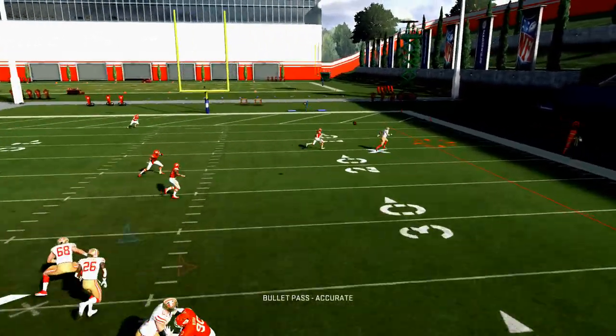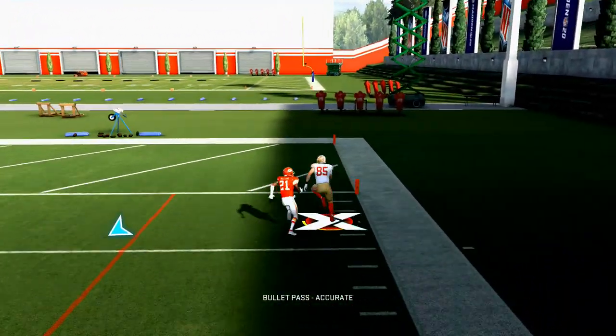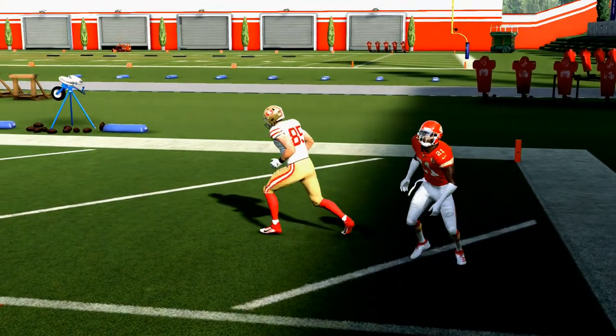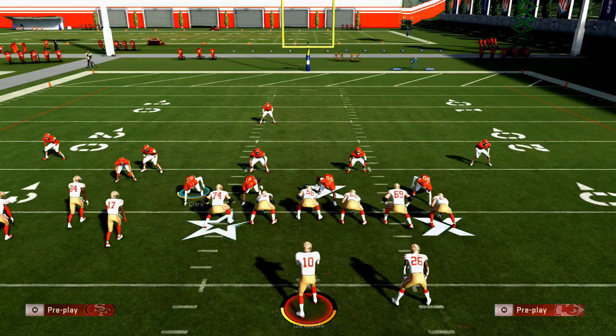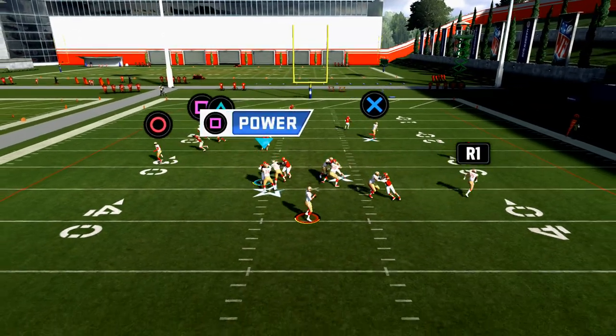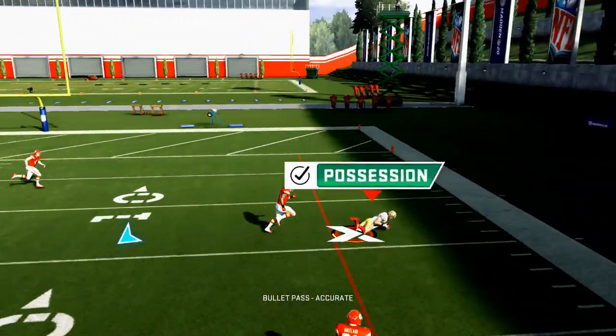Corner routes in Madden 20, especially when combined with a good escape artist quarterback, are really effective. My last two tips are: if you're going to pass, run corner routes, and if you're playing Madden Ultimate Team and want to get better on offense, use an escape artist quarterback.